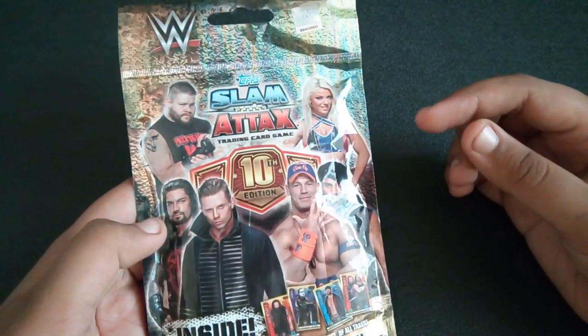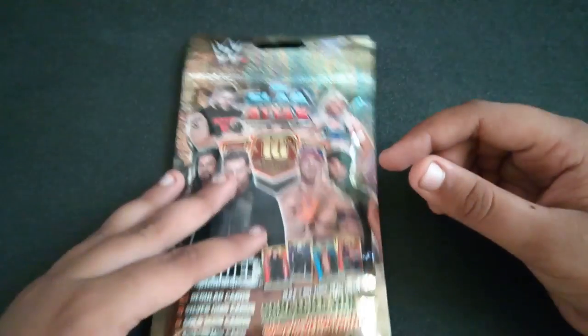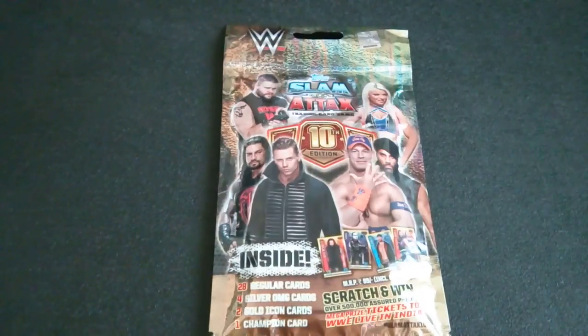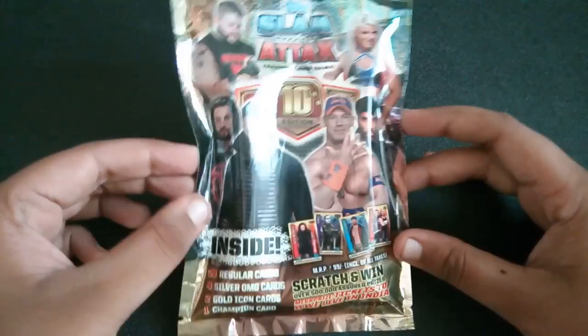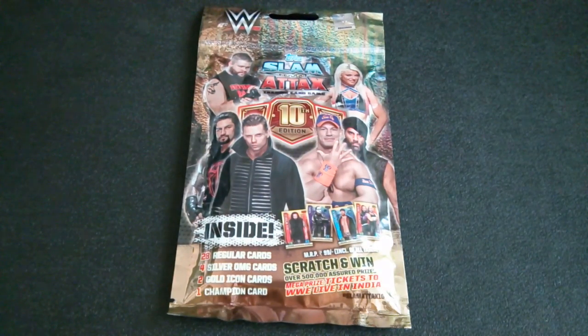The front features Alexa Bliss, Roman Reigns, Miz, John Cena, and Jinder Mahal. There are also different merchandise items available in this collection, like the tumbler pack, the briefcase, the starter pack, and also the carry box.